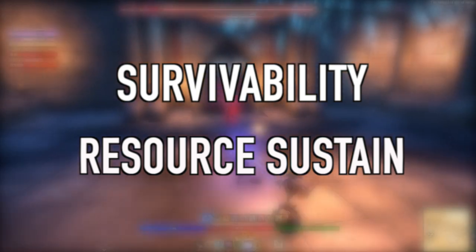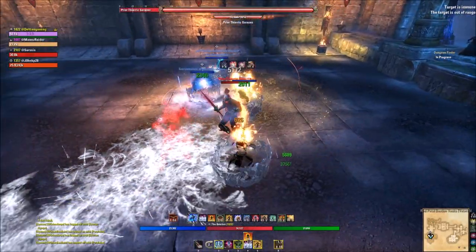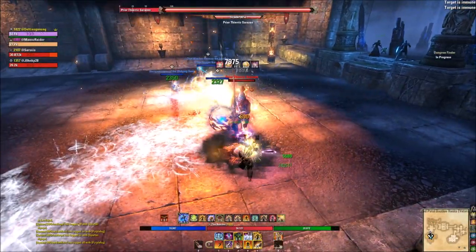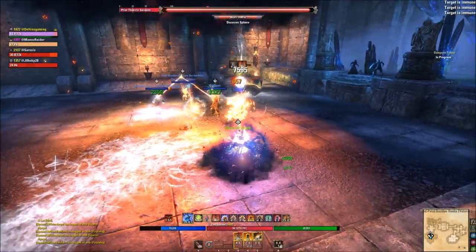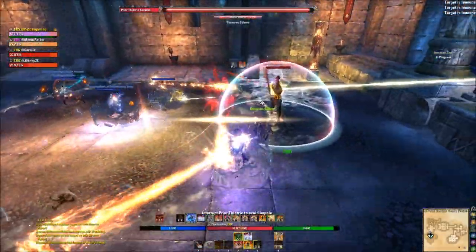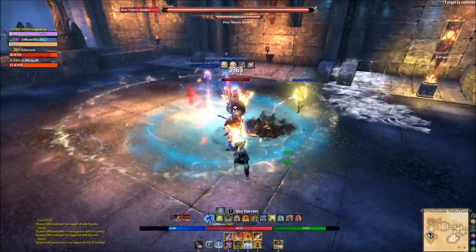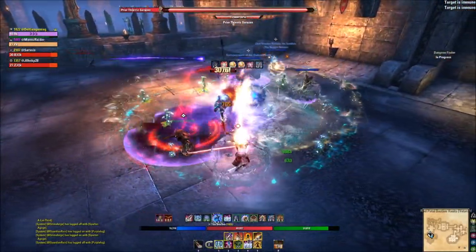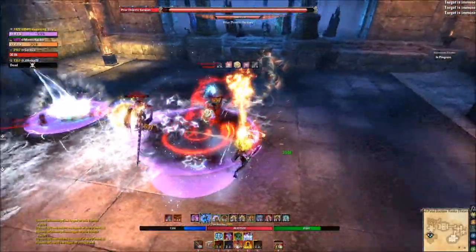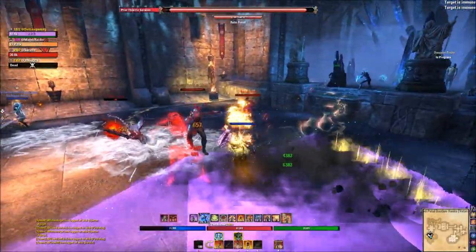Keep in mind every situation is different. When learning to tank, I'd highly recommend speccing into survivability and resource sustain first — this lets you learn encounters without being overwhelmed. Simplify your bar, add more healing, and remove complex buff/debuff rotations. Just hold block, taunt what you need, and stay alive. Once you've learned the encounters, start stripping off survival sets and skills, and begin ramping up damage for you and your team.